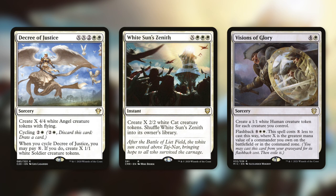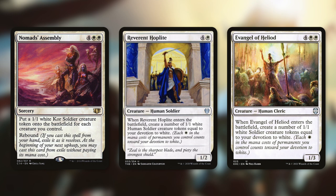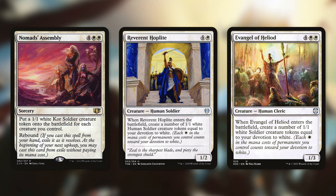Visions of Glory is a sorcery for 4 and a white that gives us a 1/1 white human token for each creature we control. We can flash it back for 8 and two white, but it costs X less where X is the greatest mana cost of a commander we have — so that's minus 7, meaning it just costs 3 mana to flash back. We can essentially double our creatures and then double them again. And Nomad's Assembly is very similar — it gives us a 1/1 white kor token for each creature we control, and it rebounds, so we cast it again for free at the beginning of our next upkeep.